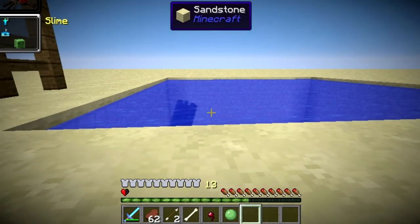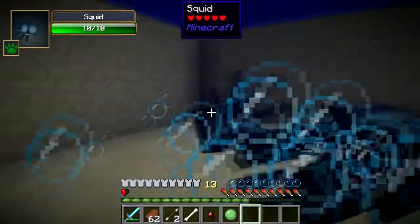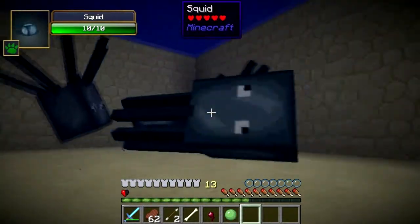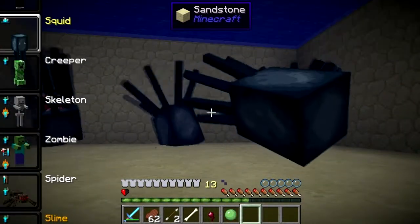A unique thing about the slime is that when you go into water, you can't swim. I'm pressing the spacebar right now and you can't swim. But that's why we have the squid.